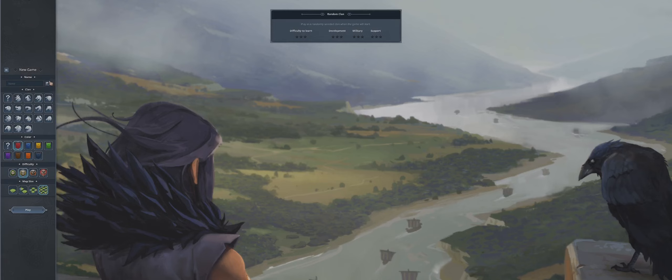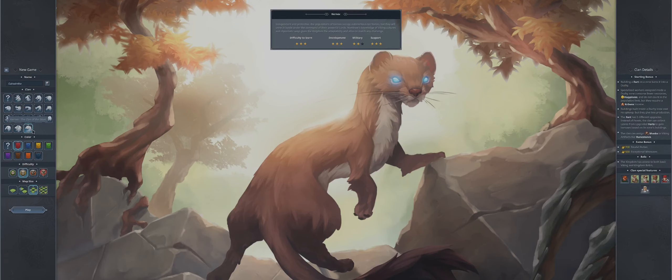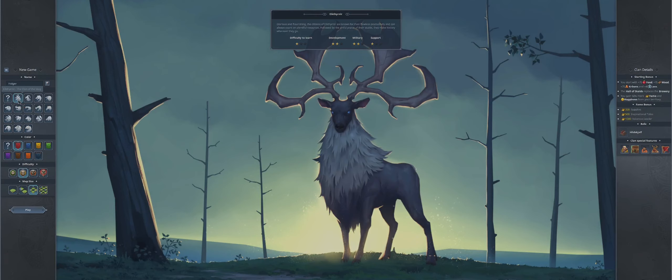Here we go. It's just a name, I don't really care much about that. I'll go for a large map, normal difficulty, and we'll stay as red. There are all these different clans — there's a lot of them. I've got all of them unlocked. Each of them have their own bonuses, and on the right it tells you all the clan details.